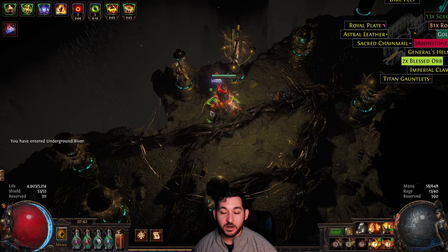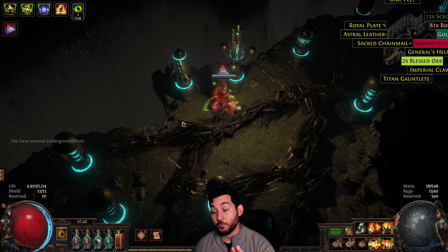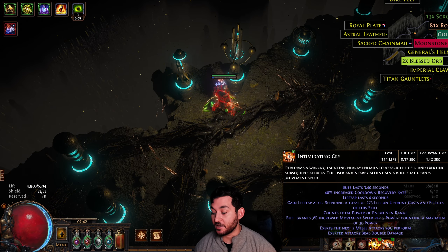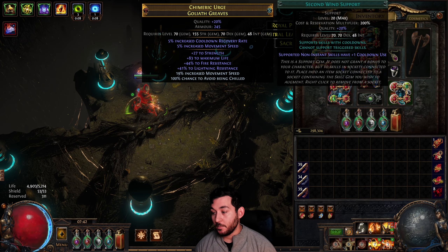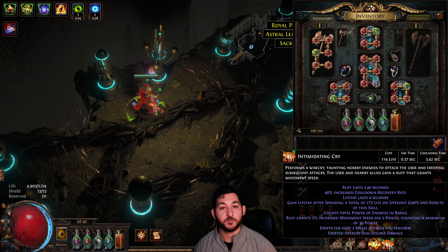You can cast Seismic Cry manually. For me, I like to press a button, so I do two manual casts of Intimidating Cry, which I think is mandatory if you're not a Berserker — to manually cast. Because if you don't manually cast it with Second Wind attached, or if you have Ben's Helm it's a little bit different, but if you don't manually cast it with Second Wind, you're missing a charge and you're just missing a crap ton of free damage.